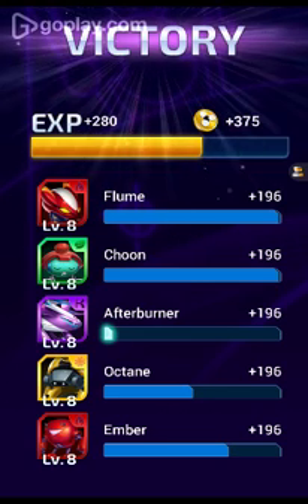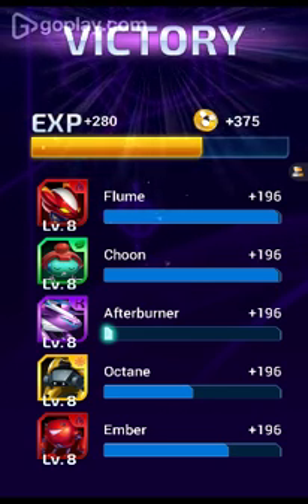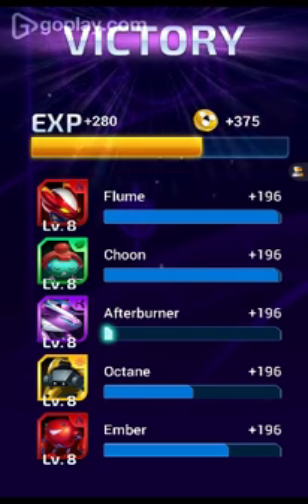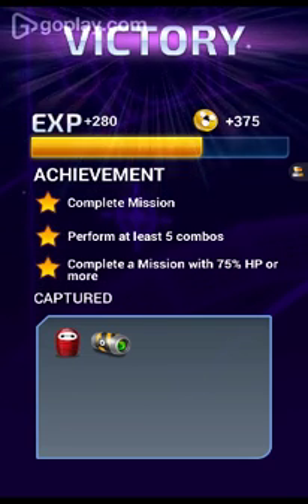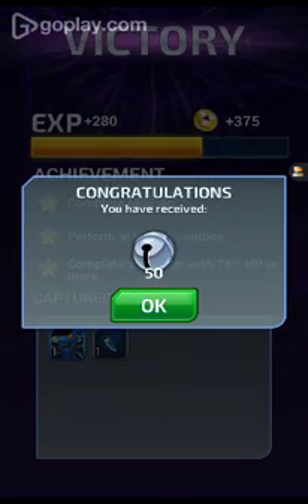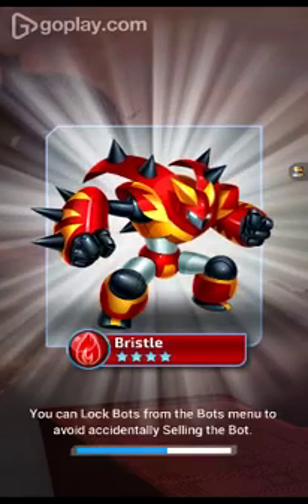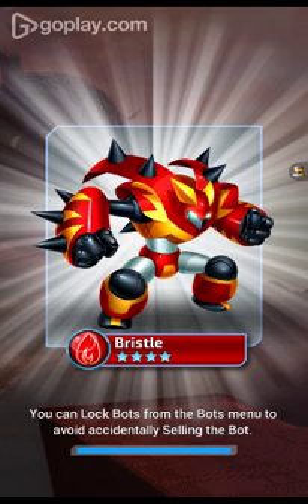Okay, so Flume's level 8, Shooter's level 8, Afterburner level 8, Octane is still leveling, and Ember's level 8. I can win a measure — perform at least the highest combo and a board measure with 75% HP or more. I've never seen 50 of those — jingly bells that you put on bells and stuff. I don't really see how those are a special thing.